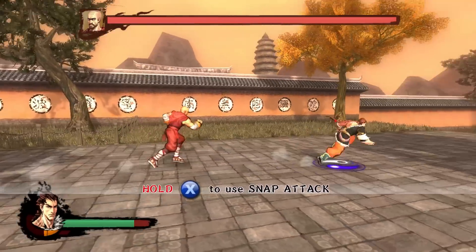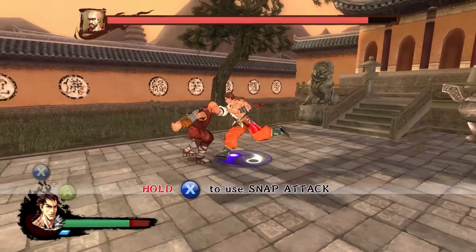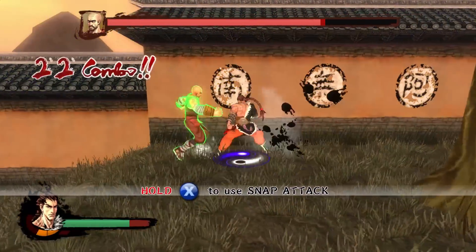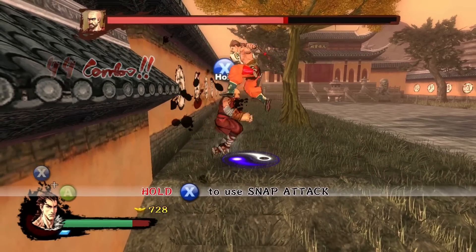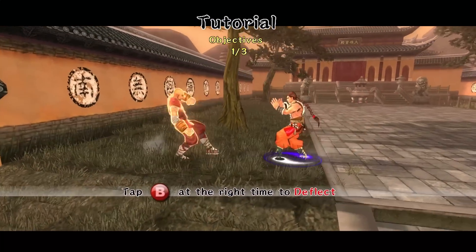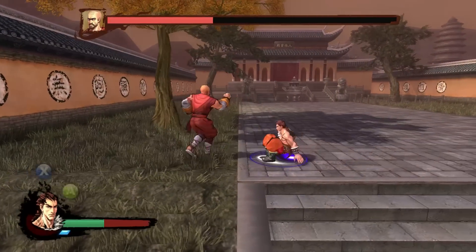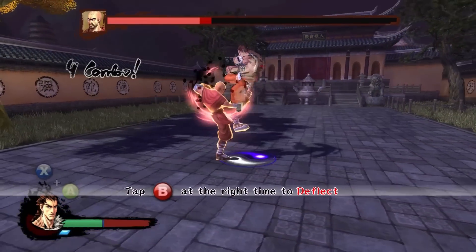This is actually where it teaches you how to do the snap attacks — those quick, fast, lightning attacks I was telling you about earlier. It's actually integral to beating this guy. I like the fact that it keeps track of your combos too; that's a nice touch — reminiscent of old fighting games. I got a gold combo! Now it's teaching me how to deflect. It's nice that it has this decently long tutorial segment. I think the tutorial in the full game lasts about four levels or so, though a lot of it seems to be a learning experience — you just kind of learn how to play as you go along.